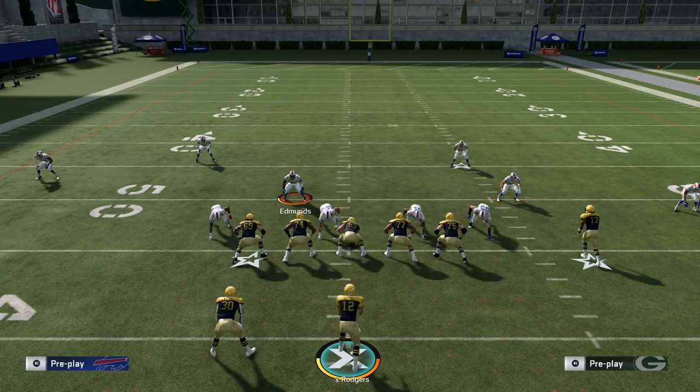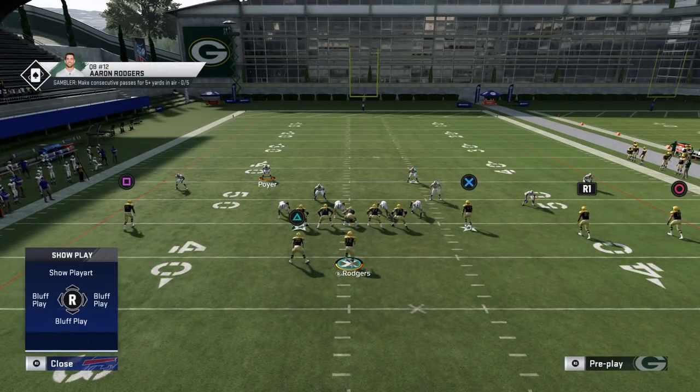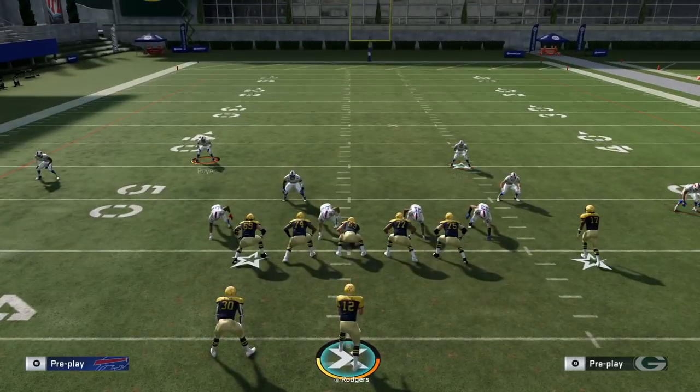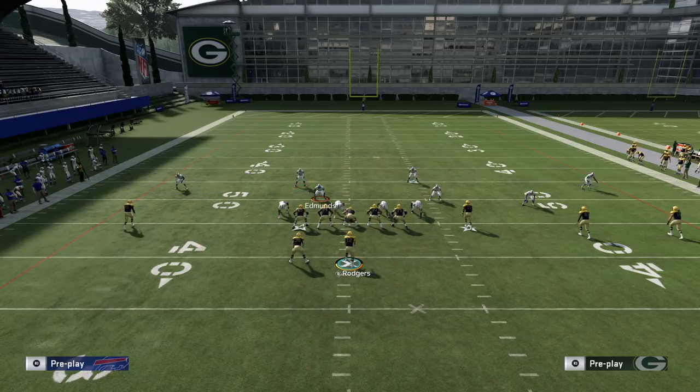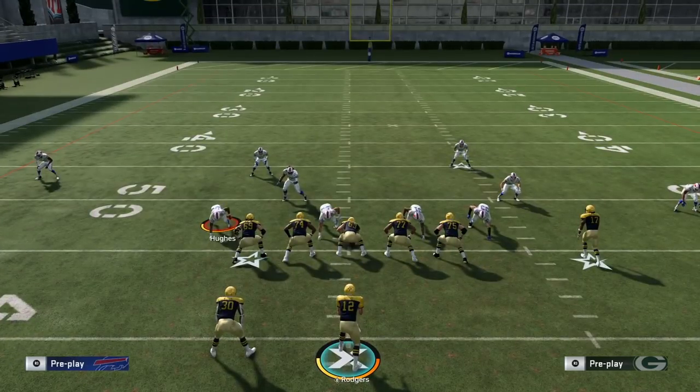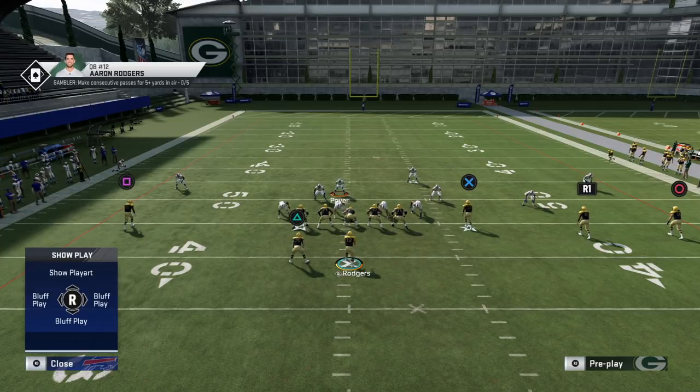Another cool thing you can do with the jack-of-all-trades free safety — if you're in Big Nickel Over G with the slot cornerback package — is put him in a spy. If you're playing against somebody who scrambles really well with escape artist, and you don't want to spy your defensive line because they're too slow, this lets you get one of your fastest players on the field to track down the quarterback.